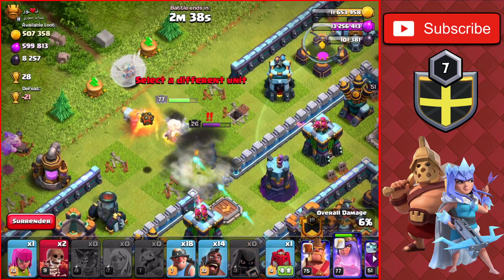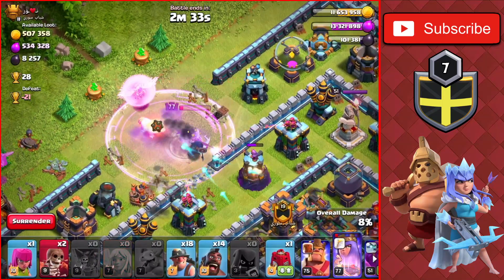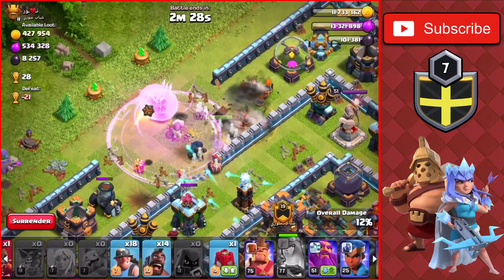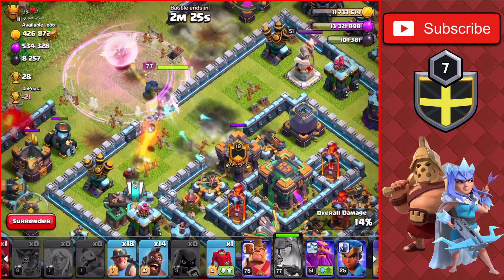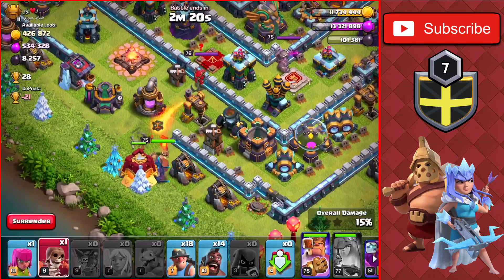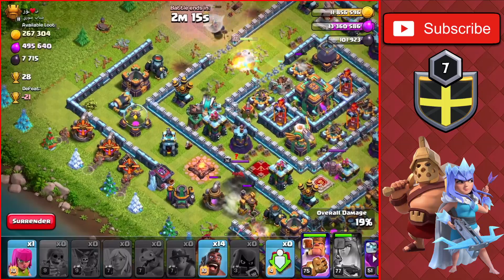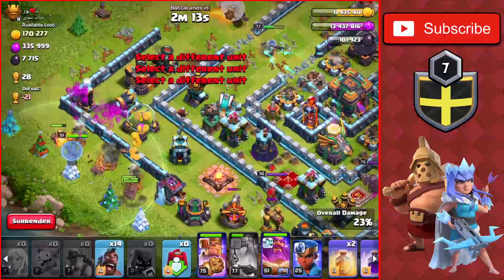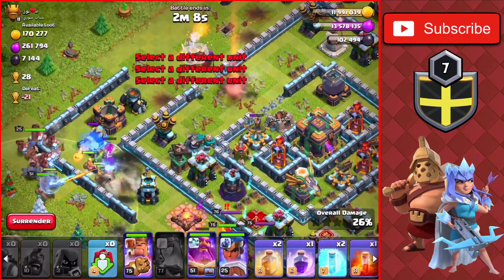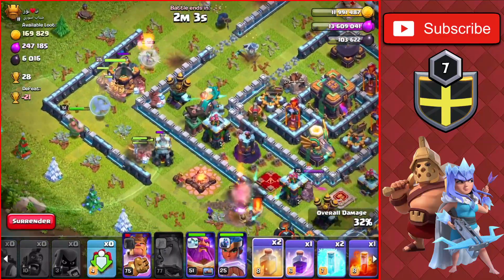We'll drop the headhunters to take down the enemy Royal Champ pretty easily, drop a Raid spell for the Queen to keep her up a bit longer. She uses her ability — not ideal — so we'll drop one more wall breaker going in. There's no clan castle, which is good. We'll drop the King towards the bottom with the Siege Barracks, one more wall breaker, then drop the miners from the left side with the Warden, followed by the hogs. The Queen goes down along with the healers.